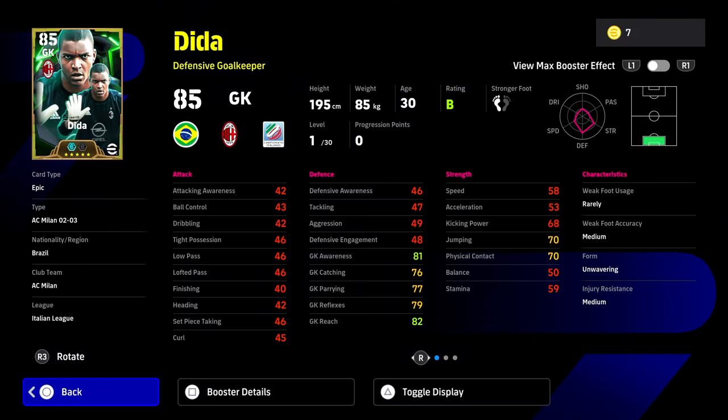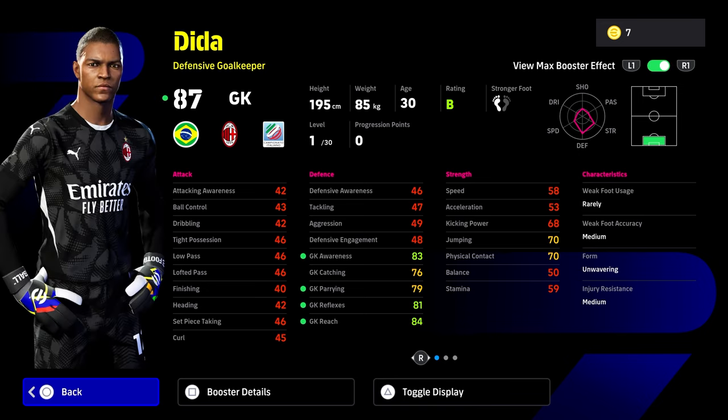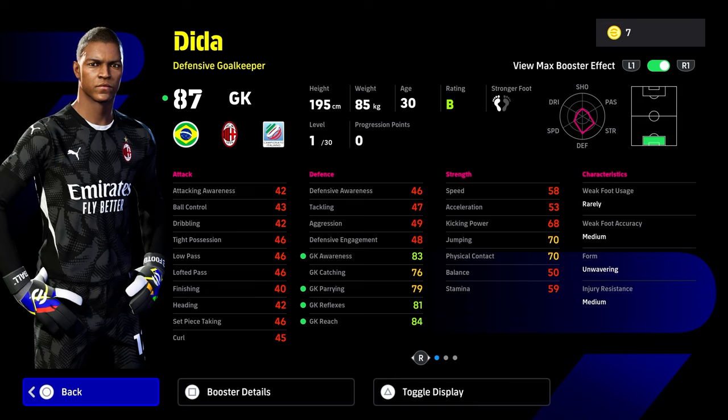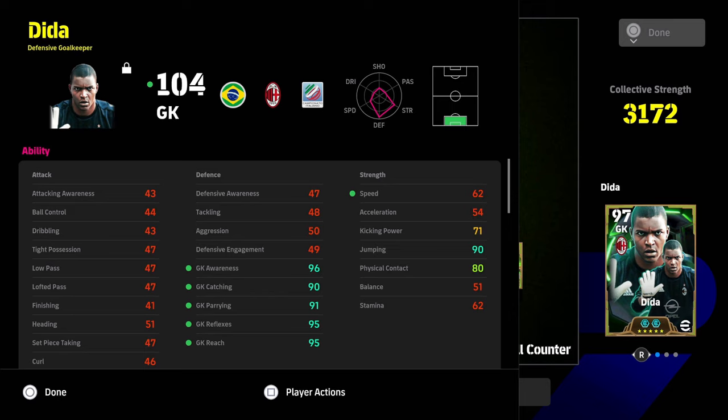The free Costa Corta — if you're beasting with him, don't fix it if it's not broken. Now Dida is a defensive goalkeeper with everything: low punt, long throw, penalty saver — he's a big unit in goals. Will he shake up my core top five goalkeepers of Cech, Schmeichel, David Seaman, Donnarumma, and Courtois? He definitely does look good. The build from OC shows goalkeeper awareness, catching, parrying, reflexes, and reach — 90 jumping. It's a strong card with everything pretty much where you want it, with a Goalkeeper +1 booster. You could swap to get 99 goalkeeper awareness, but 90-plus in every goalkeeper stat is excellent.